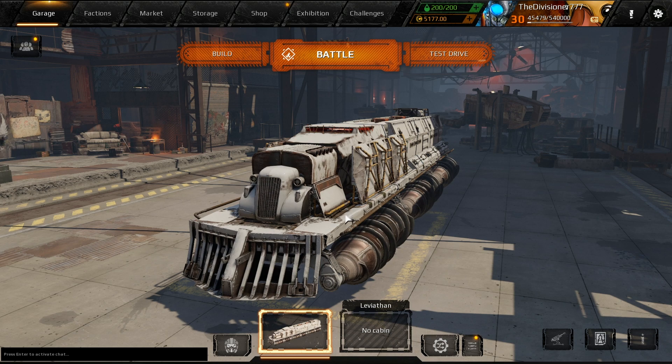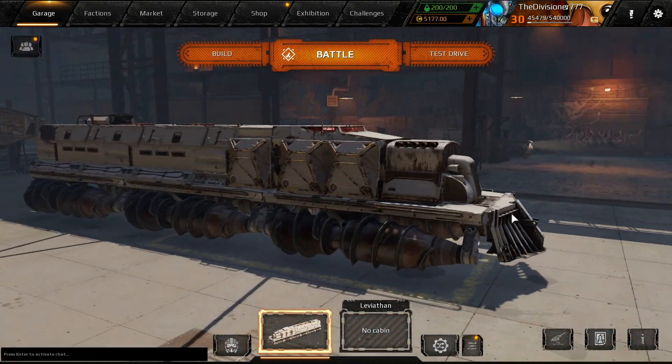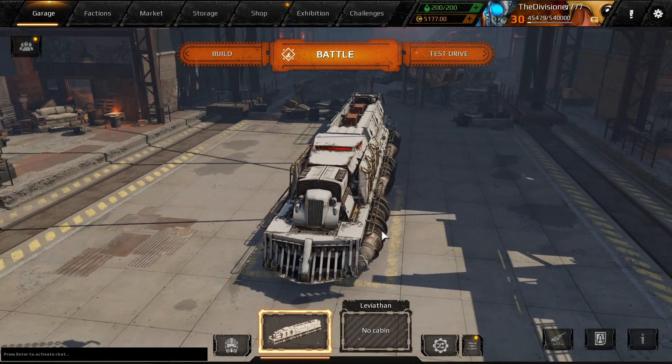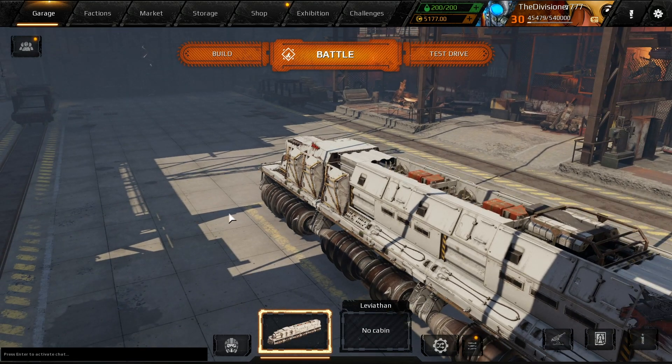Today we ask the age-old question: which incinerator build is best? This is called the Germany Diesel 2, and it looks like it's going to be quite enjoyable. Let's go ahead and get into the action.